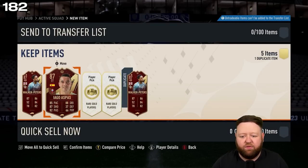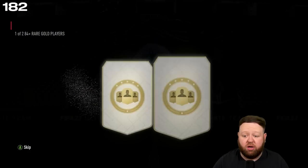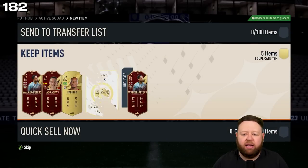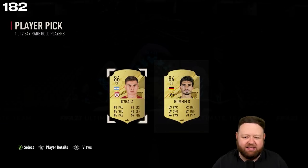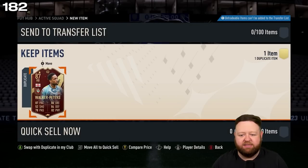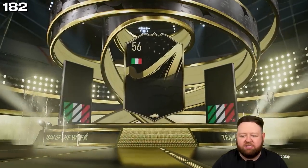We'll add another 87 with a little Fabinho and an 86 Dybala. That's decent rated — that's half a squad for an SBC. In terms of our Team of the Week, we get one of the highest — if not the highest-rated — an 88-rated Berardi. I don't often get the super high-rated stuff in the Team of the Week pack.